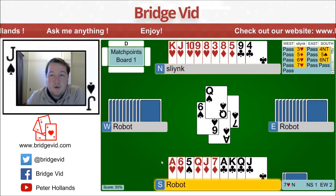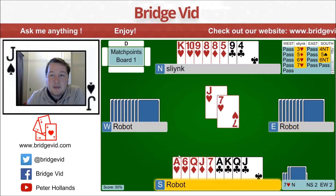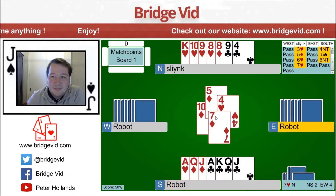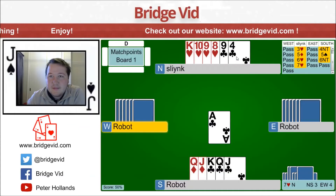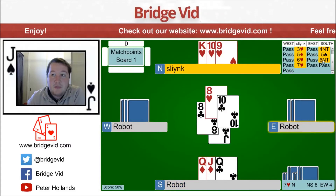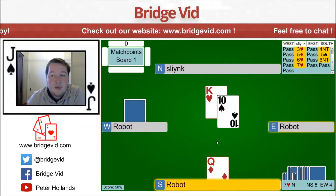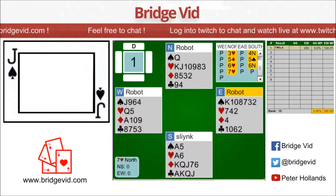So if they've got Queen fourth heart, I've still got a heart loser unless I ruff this and then just take a finesse of the heart straight away. Okay, so I'm just getting 0%. This really depends on your methods of whether I could have asked for the Queen of Trumps without guaranteeing the desire to actually play 7.